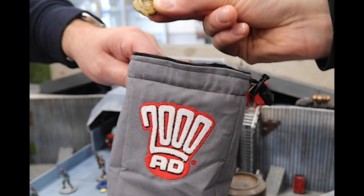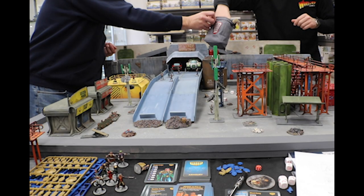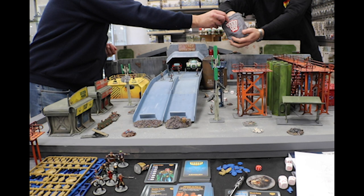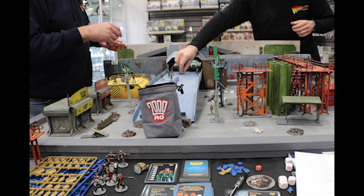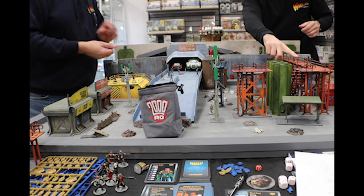Draw action chips one at a time from the bag, handing the chip to the owner player as it is drawn. Normally, all actions generated by the action chip are resolved before the next chip is drawn, although some special conditions may vary this.